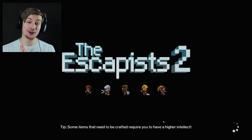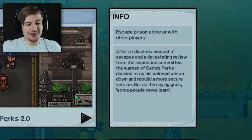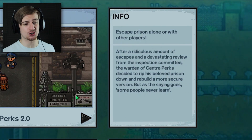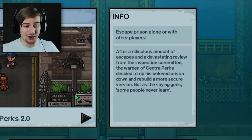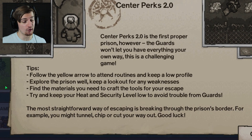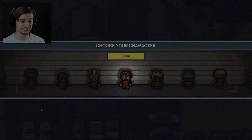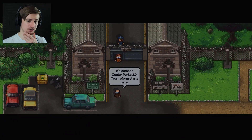Let's keep continuing - we're now going to move on to a separate prison and figure this out all for ourselves. The next one in line is Center Parks 2.0. After a ridiculous amount of escapes and a devastating review from the inspection committee, the warden declared to rip his beloved prison down and rebuild a more secure version. But as the saying goes, some people never learn - are you freaking cutting corners? Because I'm going to find out. Here we go - this is the first proper prison. We're going to take Clive as our character.